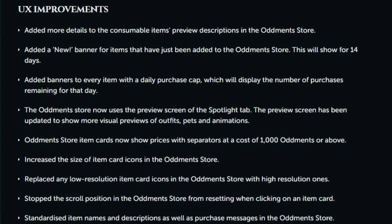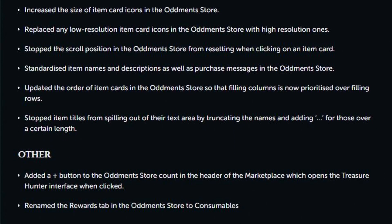As for UX improvements: adding more details to consumable item preview descriptions; a new banner for items just added to the store lasting 14 days; banners on every item with a daily purchase cap showing remaining purchases. The store will now use the preview screen of the spotlight tab with more visual previews of outfits, pets and animations. Item cards will show prices with separators at 1000 augments or above, with increased icon sizes, high-resolution icons replacing low-res ones, and the scroll position will no longer reset when clicking an item card. Item names and descriptions have been standardized, item card order updated to prioritize filling columns over rows, and long item titles will be truncated with an ellipsis.